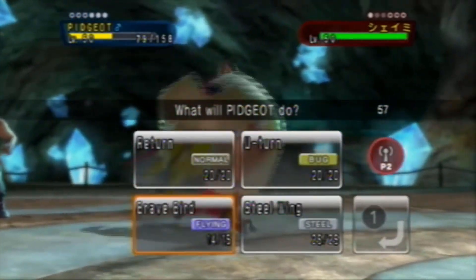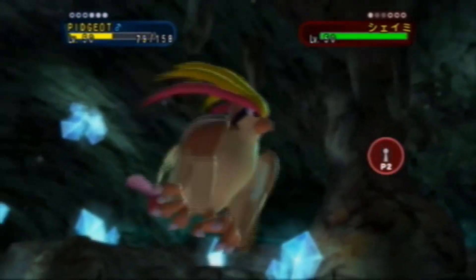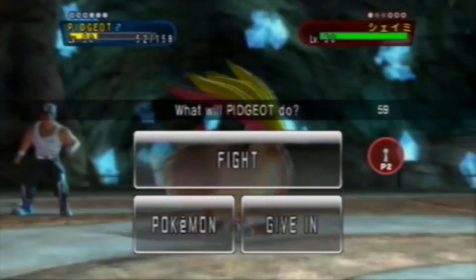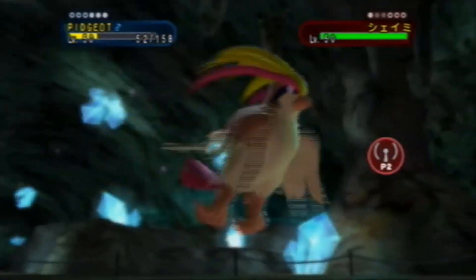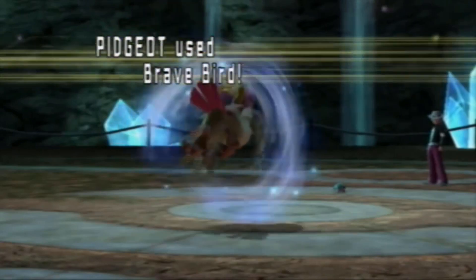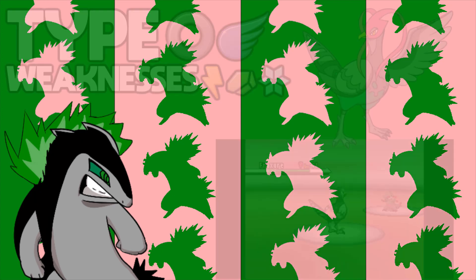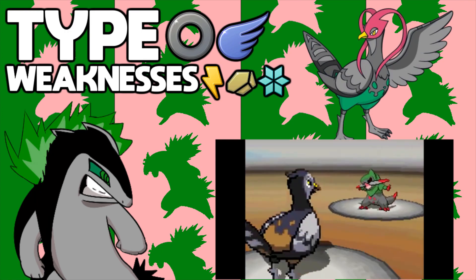But most of those Pokémon have the bulk to take a hit, and with that little speed, Pidgeot has nothing to back it up. It cannot hit hard enough with its below-average Attack and it can't take any hit with average defenses. It has a decent movepool for a physical attacker and the best coverage move it gets might be Heat Wave. To keep it short, this Pokémon is just average to below average.